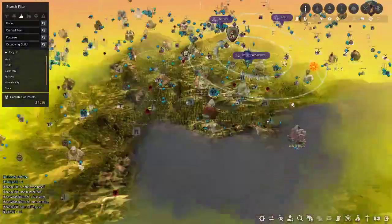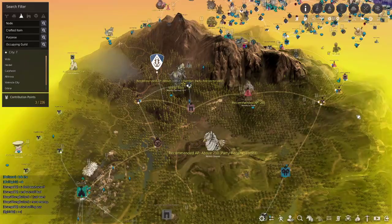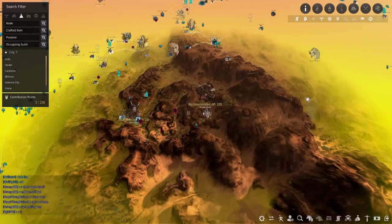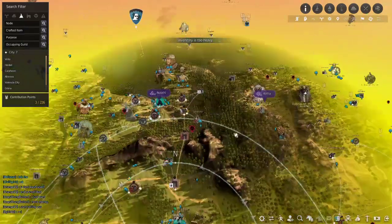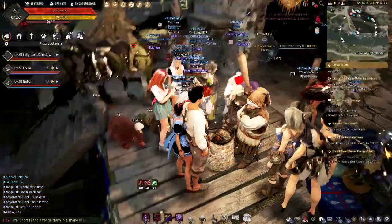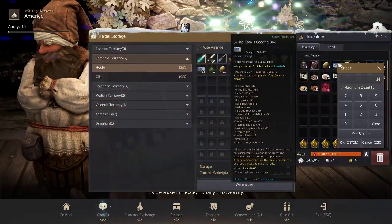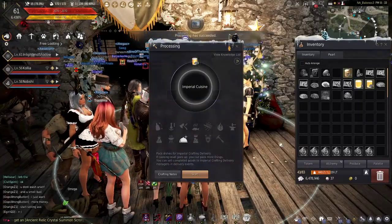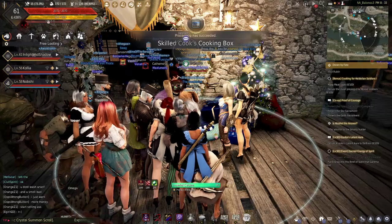This is how my trading is going so far: I make around 100 mil going from Grana to Valencia each week. Then I'm doing cooking on the side — this is like my main life skill that I'm using.